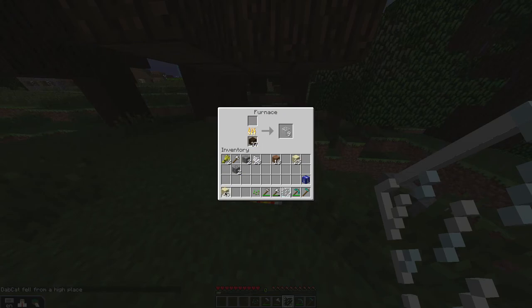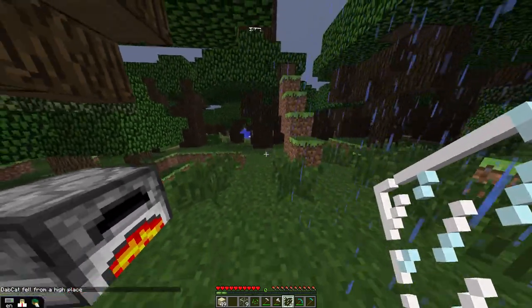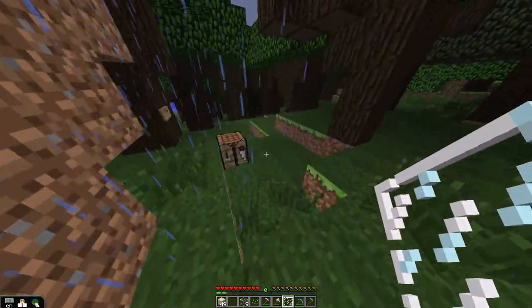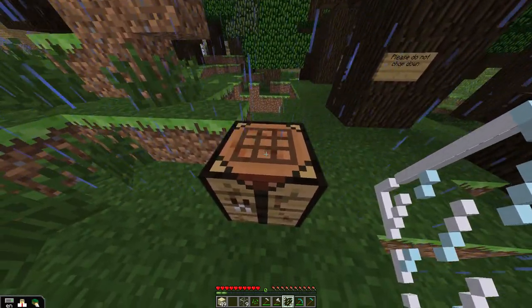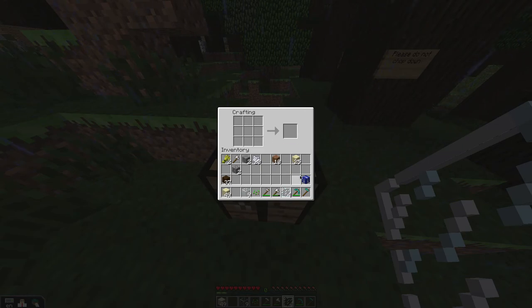I'm going to go ahead and pull my sand out and take my wood out. In one of my worlds in Minecraft I have so much iron. So I'm going to go ahead and try the recipe again — Atticus says you take your six glass, make it right up here. There we go, perfect — we got 16.